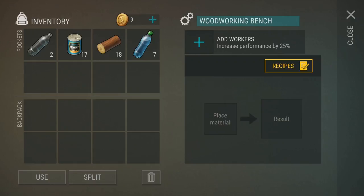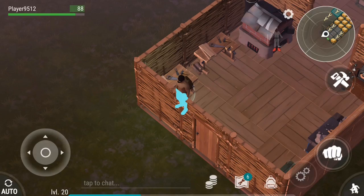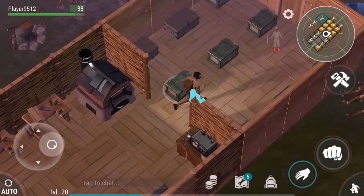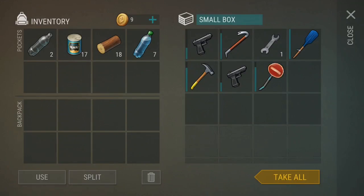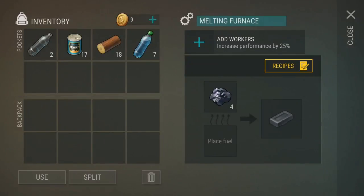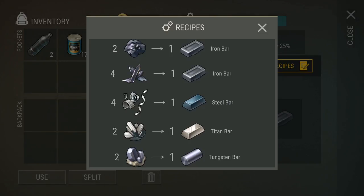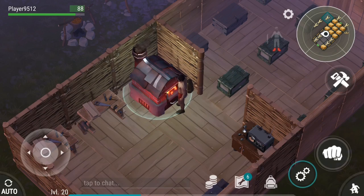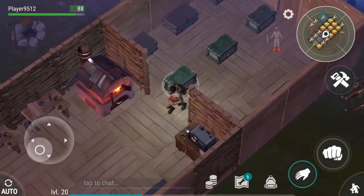Over here you've got your woodworking bench — you basically just put logs in and you'll get planks out every few minutes. Over here you've got a melting furnace — you can put iron ore or scrap metal in, and then every so many minutes, you can go to recipes and it will tell you exactly what makes what. So if I put some wood in there that'll start melting, and every four minutes it'll give me a bar or whatever.